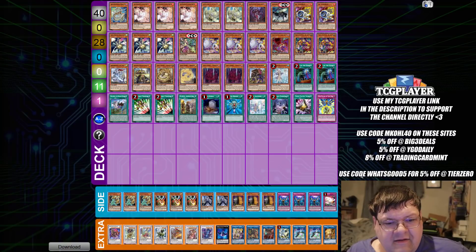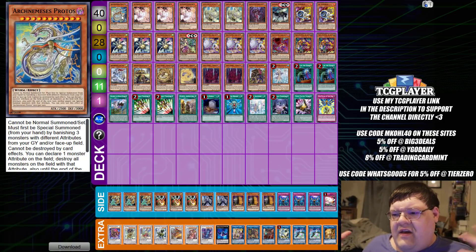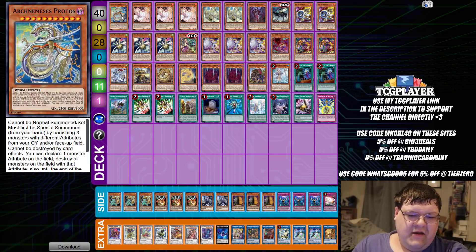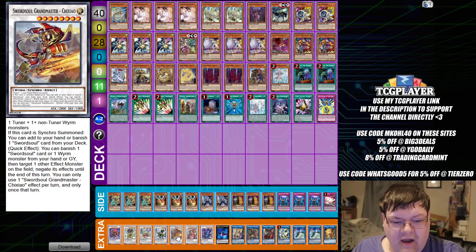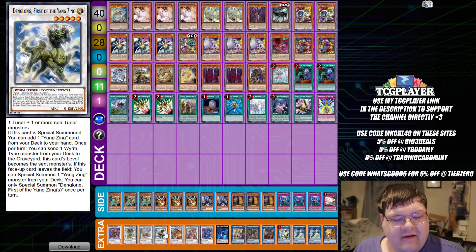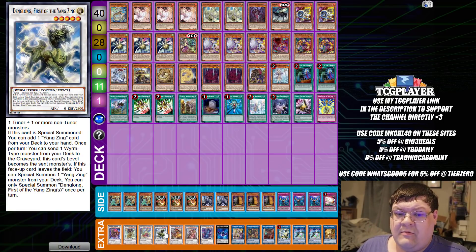Next up here is Sword Soul combo extension — this is kind of cool. This is actually what Sword Soul has developed into in the OCG right now. Remember, the OCG still has Protos, and the OCG still has two Dang Long Dragon. To be honest, if Dang Long does get the chance to come back in the TCG, you'll probably see some exploration of people messing around with this engine with Zephyra and Sword Soul. It is definitely a viable strategy, but for longevity's sake, I don't know if it's gonna be around for that long.